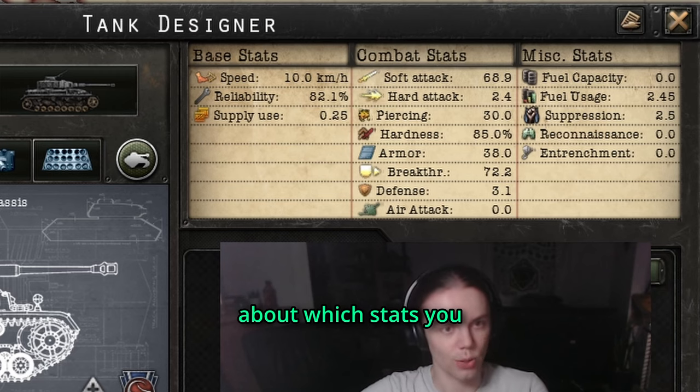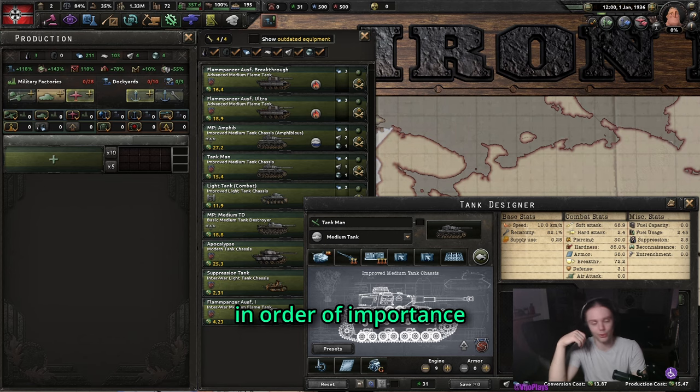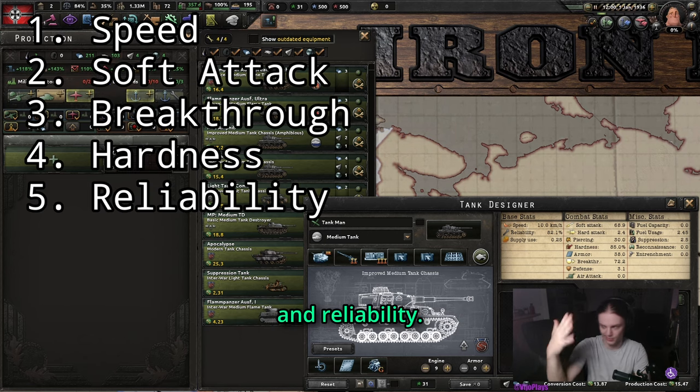For this 5.4 tank guide we are going to talk about which stats you should prefer, which template to use, and which design to use. In terms of stats, in order of importance, we have speed, soft attack, breakthrough, hardness, and reliability.